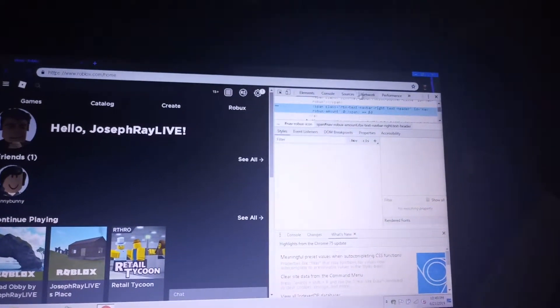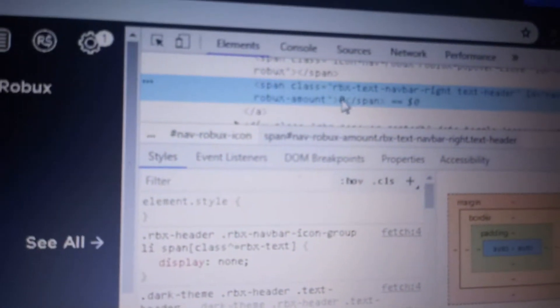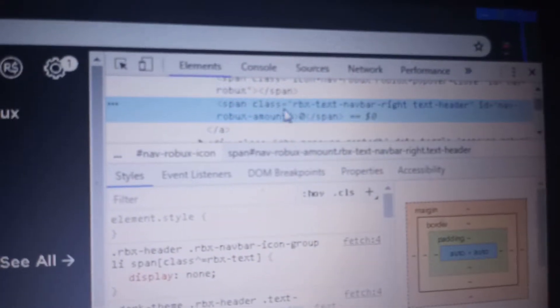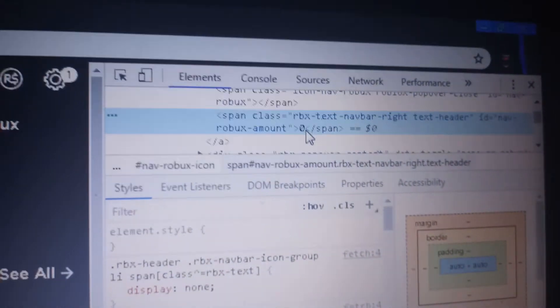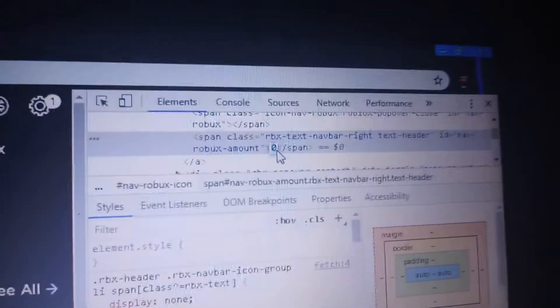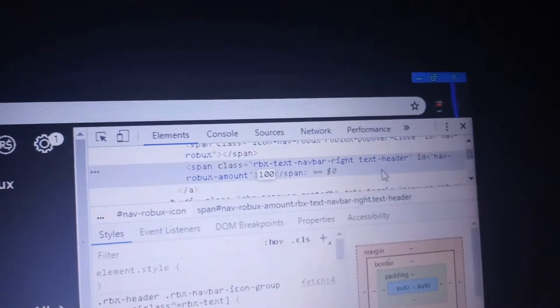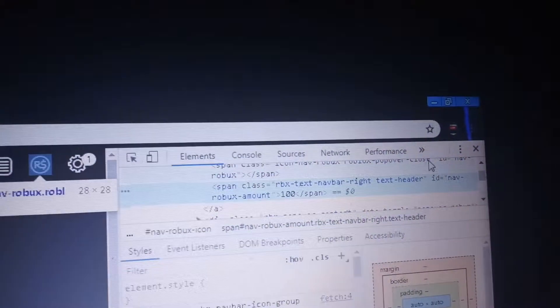They'll have Elements, Console, Sources, Network, and Performance. Down here — since I'm actually good at coding — it's easy to know, so it will auto-select it for you. So at this zero, which is Robux right here, just double-click, hit Backspace.